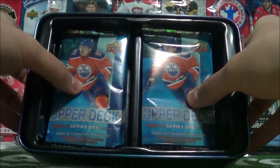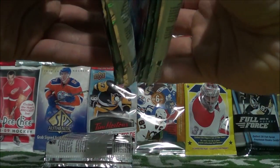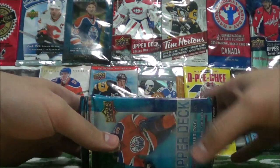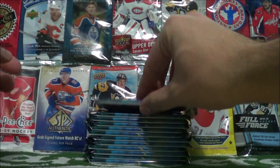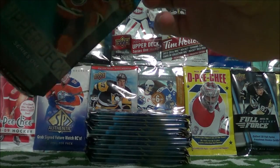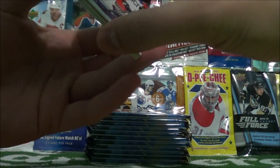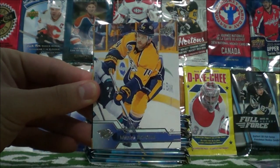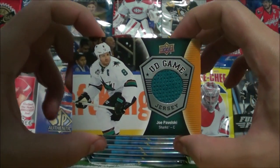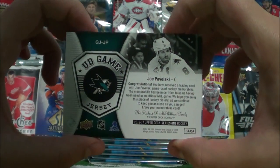Let's empty out our tin. We should be left with 12 packs here. Perfect, there's 12. We're going to stack them and do this one by one. Let's pull the magic Maple Leafs card — that number one draft pick is in here somewhere. Alright, Ryan Kessler, Matthias Ekholm, holy crap, what a way to start off the tin — a UD game jersey of Joel Pavelski! That is freaking awesome. Nice hit right there in the very first pack.